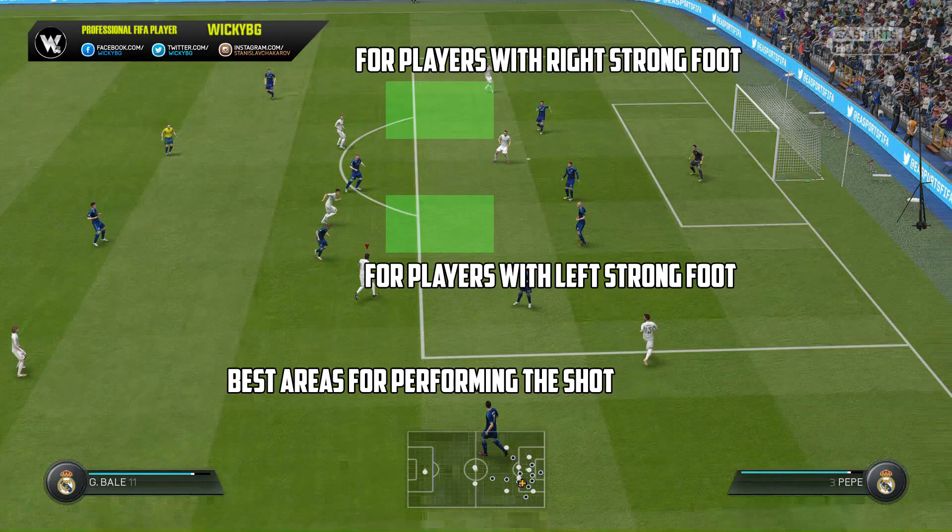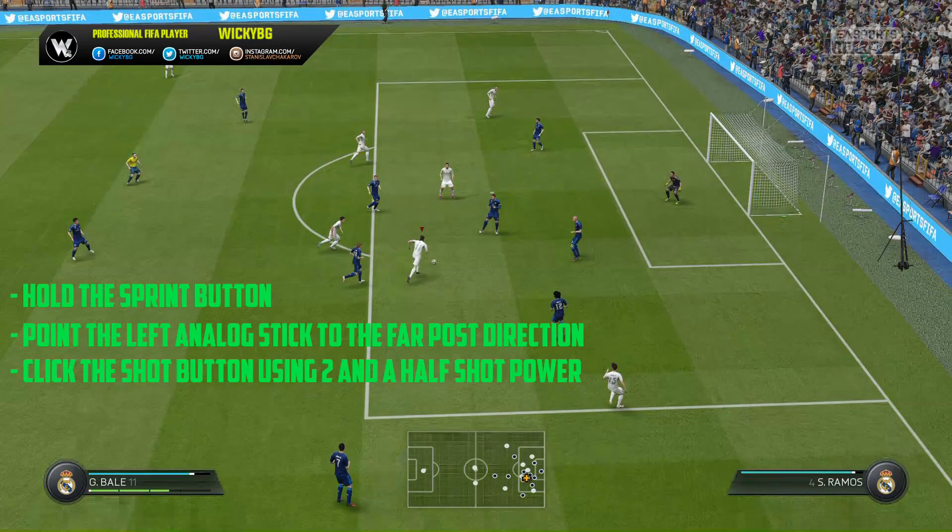We're starting with the best areas for performing the shot. As you can see on your screens, there are two areas. The first one is for players with a strong right foot like Benzema and Ronaldo, and the second one — which we'll use in this example — is for players with a strong left foot like Gareth Bale and Arian Robin. When you're in that area and you have the perfect position, all you have to do is follow three super simple steps.